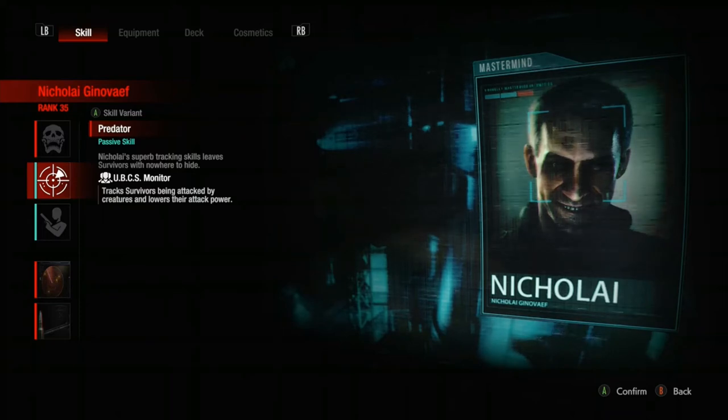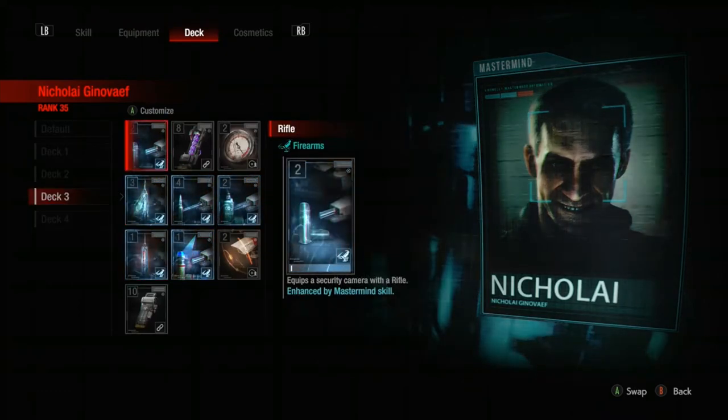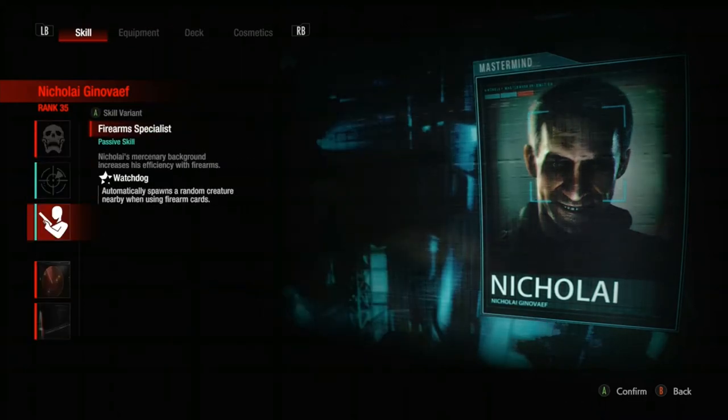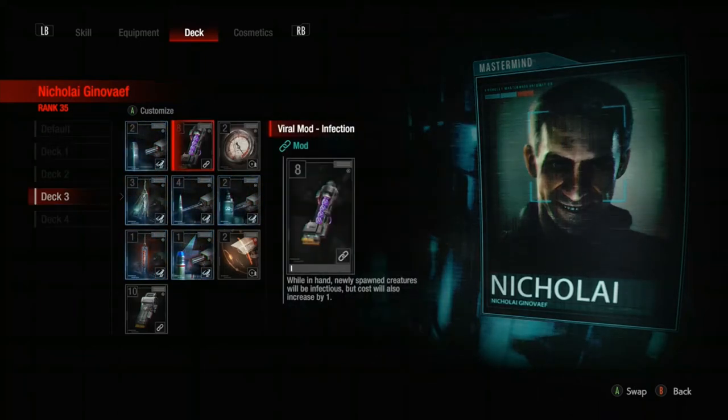Increasing the camera durability works alongside the UBCS Monitor, meaning that if their attack power is lowered it's going to be harder for them to kill cameras in the first place. In the deck you might notice something unusual — this is the Viral Mod Infection. While in hand, newly spawned creatures will be infectious, but it increases their cost by one. Well, in this build they're free — it doesn't matter, because Watchdog spawns everything for free and doesn't increase the cost of the gun. So everything I spawn will instantly have infection. Infected dogs only have to touch you on the way past and you can become infected — that's how I get infection and slow people down.